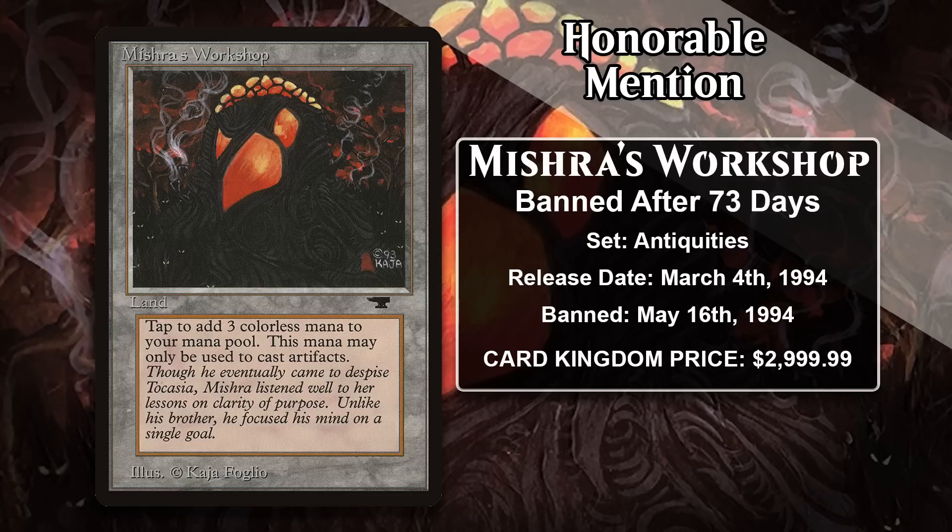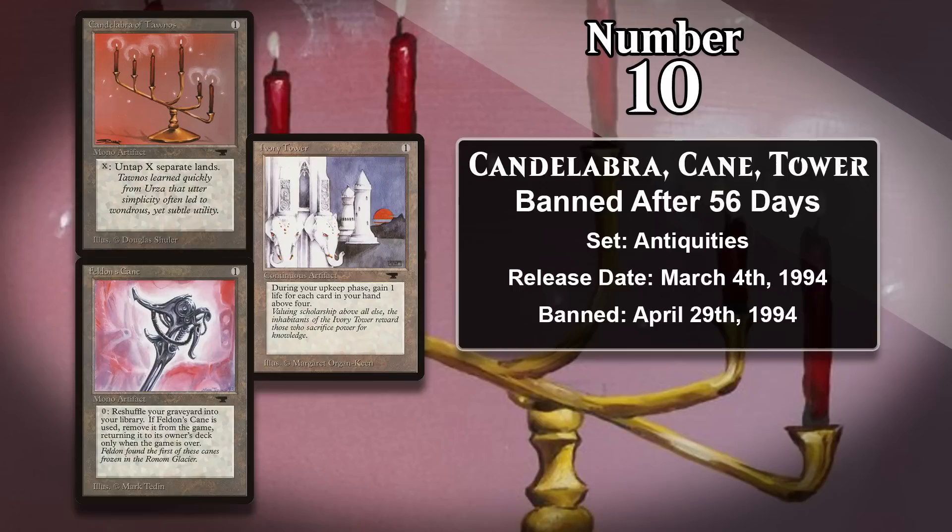Let's move now to the list itself, with our number 10 card — which is actually 3 cards. All of them are from Antiquities, and they all got restricted 56 days after being printed. Those cards are Candelabra of Tawnos, Feldon's Cane, and Ivory Tower. They all got the axe in one of Magic's earliest banned and restricted announcements, coming about a month ahead of the announcement in which Mishra's Workshop was restricted. Unlike the Workshop, none of these cards seem overly powerful today, and none of them are currently banned in any formats, but all of them were much better in Magic's early days.